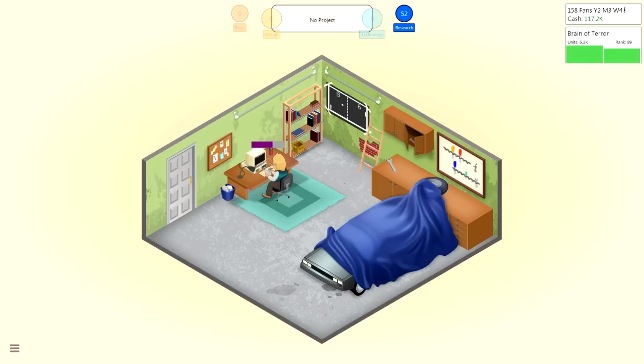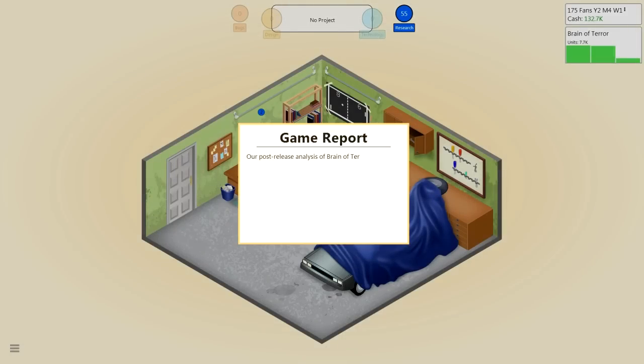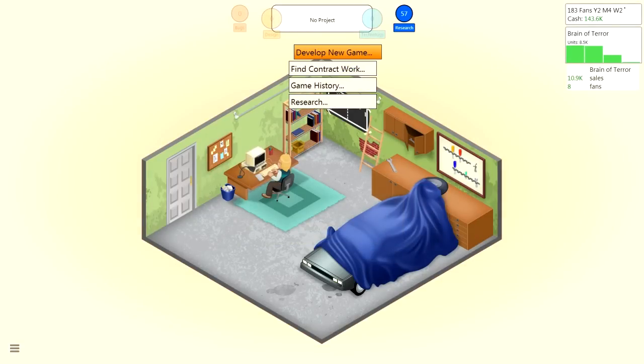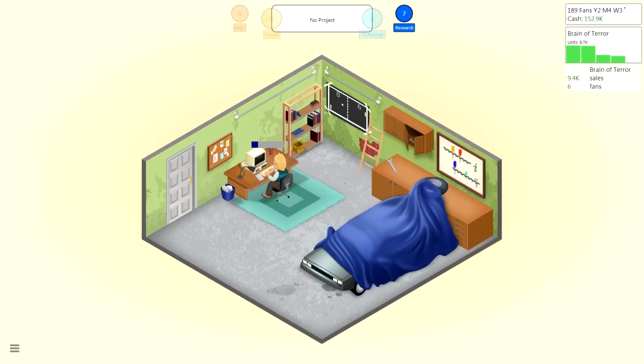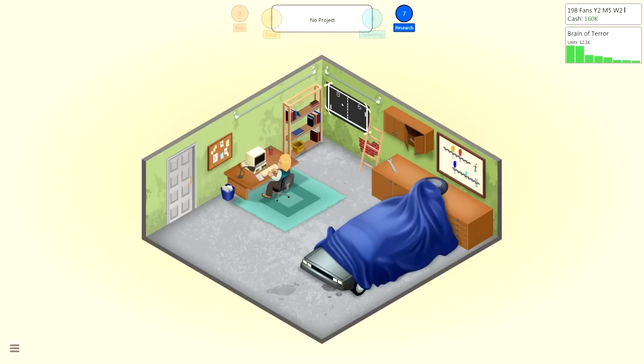Let's generate the game report and then start researching. Someone contacted me: they just finished Brain of Terror and are impressed by my talent — they're in the contracting business and could use skills like mine. Our post-release analysis of Brain of Terror is complete: zombies and action is a great combination, world design seems to be not very important for this type of game. Let's research a custom game engine now — use all our research points, but I think we should do it. We gotta spend money to make money.